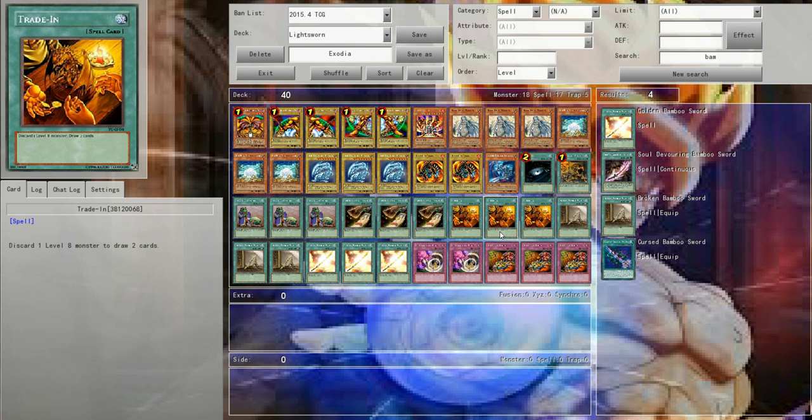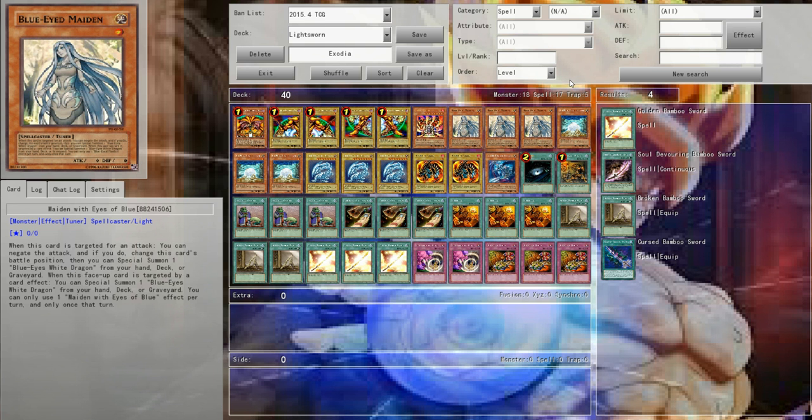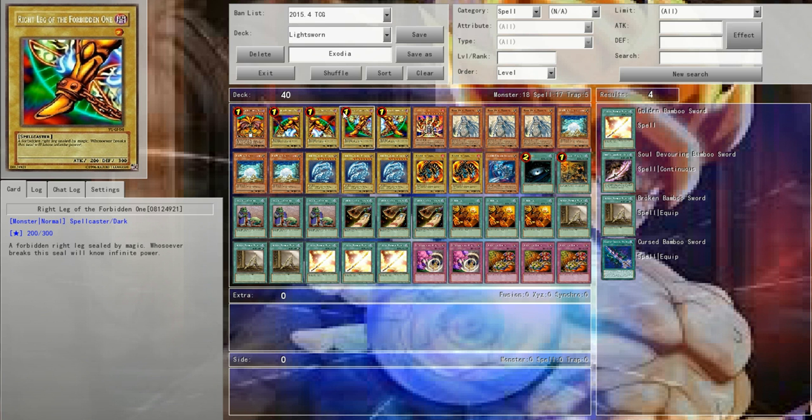Hello YouTube, SuperEquixor here, and today I am bringing you a deck profile on this lovely Friday. It is an Exodia deck profile — Exodia, the Forbidden One — one of the worst archetypes in the game, surprisingly. Well, not surprisingly, because nobody can draw the same cards every game consistently, so that's kind of the downfall of the Exodia archetype.